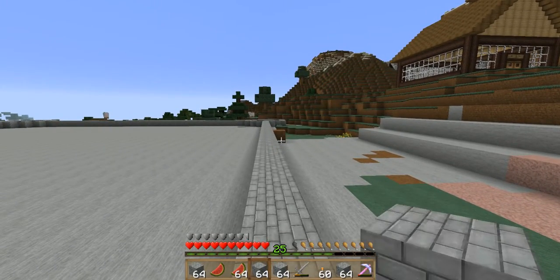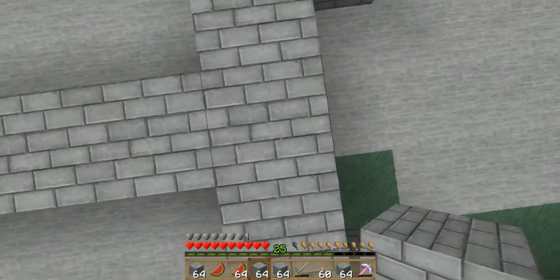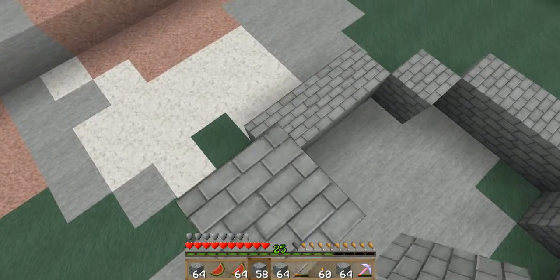You place a dirt, or some sort of different block, so — because you're going to need that later on in the build.